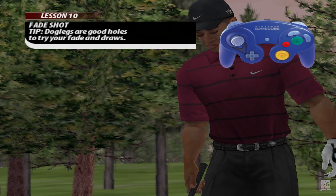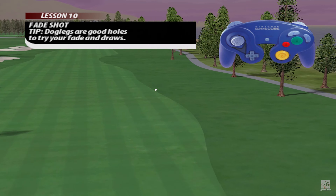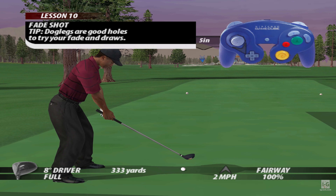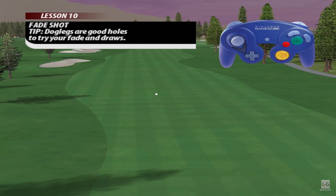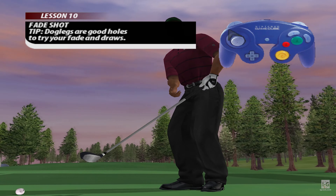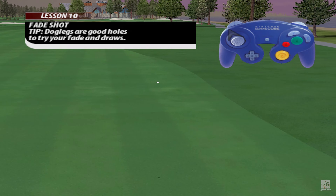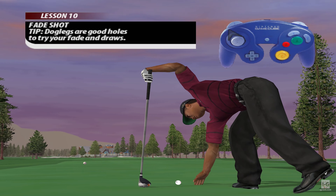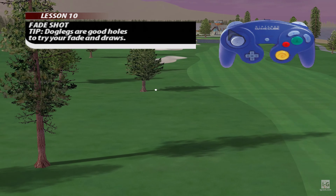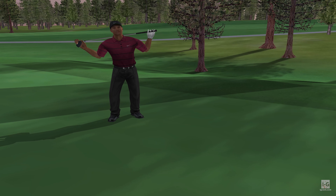Pull back and to the right, and push forward at the exact opposite angle that you pulled back at. The graphic in the upper right-hand corner shows the correct action. You have to land a fade shot onto the fairway — you can do it. That's what we're looking for!